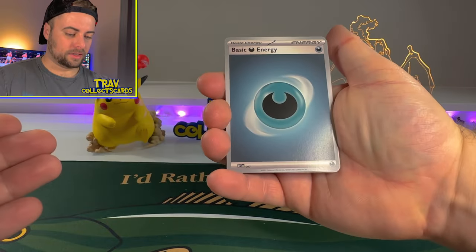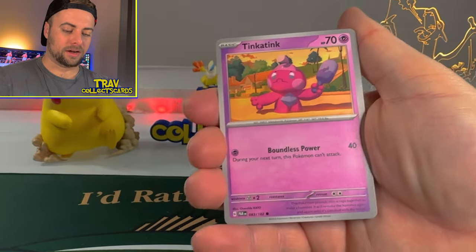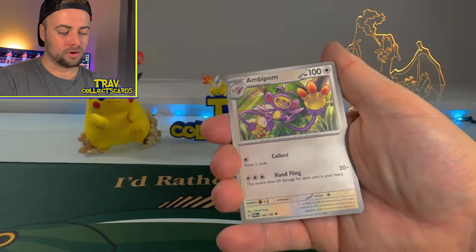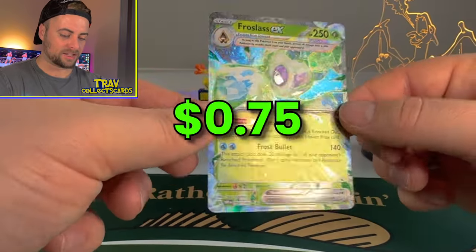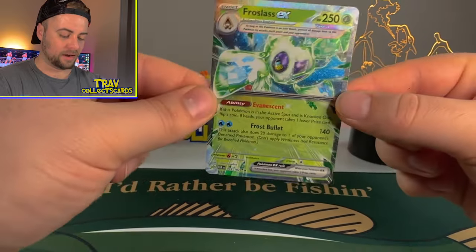We got a Darkness Energy. We got Onyx, Tink-a-Tink, Charcadet, Flittle, Zebstrika, Crocolore, Ambipom, Durant — we got Kevin Durant — Mantyke Reverse, and we got a Frostlass EX. Nice textured hollow EX banger for you.